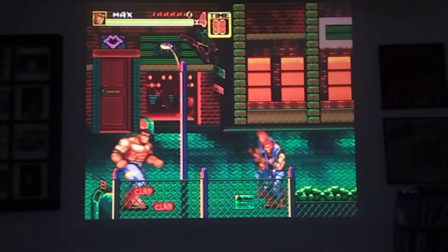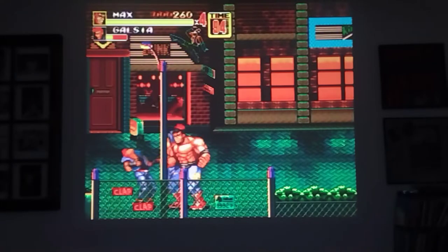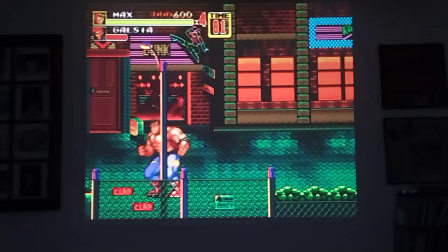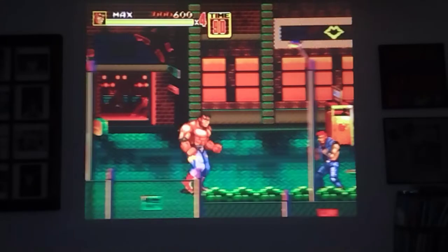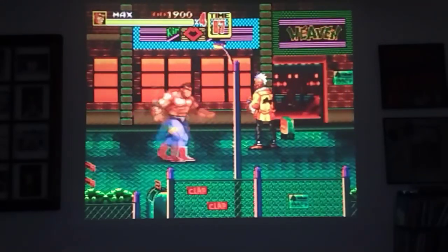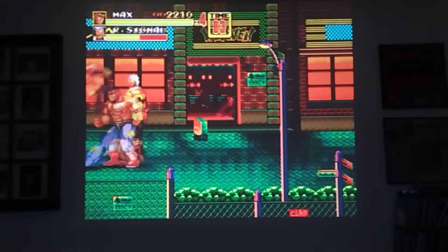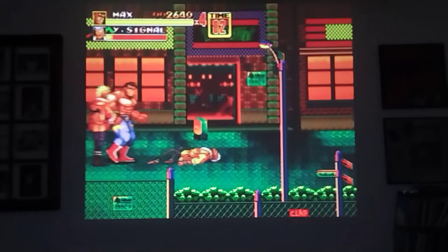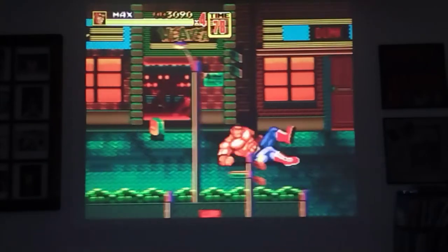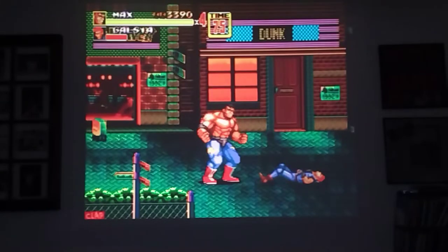There's an extra life right here. You can chop — you have a little combo that you go through, just like that. Or you can grab the guy and crush his head. You can also grab a guy, jump, and powerbomb. Or grab him and German suplex them. There's a slide move: powerbomb, suplex, slide. You slide by hitting direction, direction, attack. You powerbomb by grabbing, jumping, and attacking.